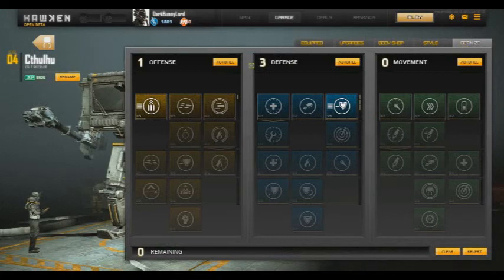As the mech levels up, you get optimization points. These points are much like a skill tree in MMOs — they basically affect overall how your character functions. You've got your offensive capability, your damage, and all that, your defensive capability, and your movement. I have earned four points so far.